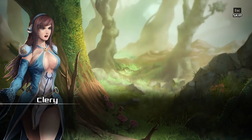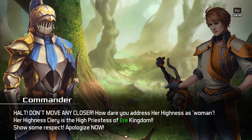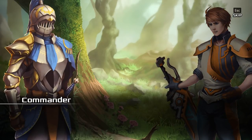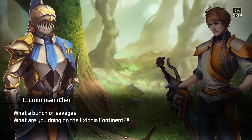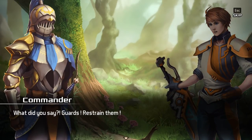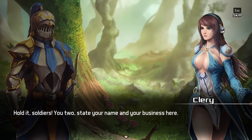Who are you? Why are you helping us? Guards, restrain them. Wait — whoa, easy, woman. We are just foreigners who got lost. Halt! Do not move any closer. How dare you address her highness as a woman. Her highness Clary is the High Priestess of Air Kingdom — show some respect. Apologize now. And why on earth should I apologize? What a bunch of savages. What are you doing on Exelonia — on the Exelonia continent? Is this how you treat your saviors? Guards — what is wrong with me? Hold it, soldiers. You two, state your name and your business here.